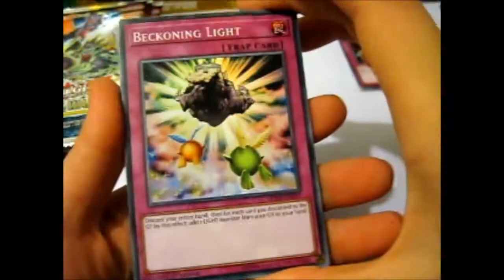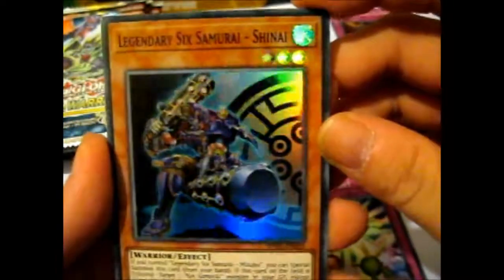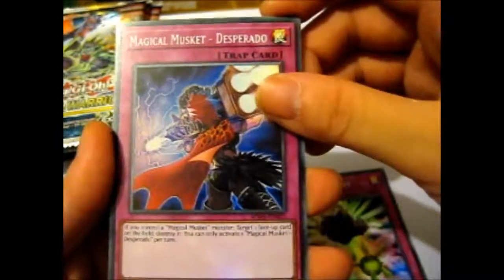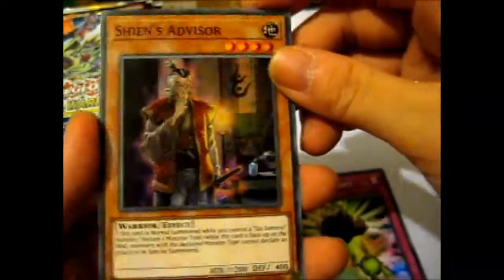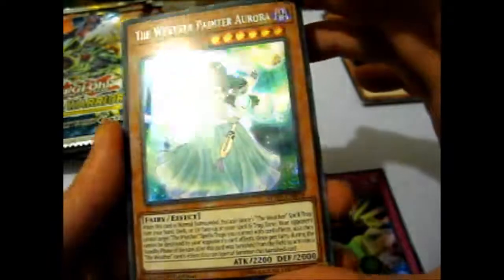The supers will go on that pile, secrets will go in a pile under it. I'll make space for the Weather People over here. Beckoning Light — I'll put the random cards over here. Legendary Six Samurai Shinai. Magical Musketeer Desperado. Sheehan's Advisor. And a Weather Painter Aurora — that's pretty.